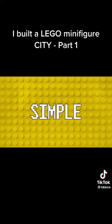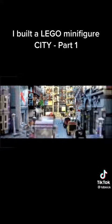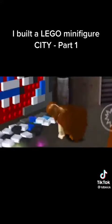So the objective is simple. Take this plot of grass that looks as empty as my chances of getting women and turn it into a legit minifig civilization that has everything a normal city could need. I have no clue how long this is going to take me, but I'm going to try to build as fast as I can.